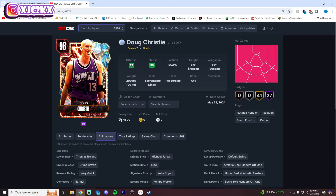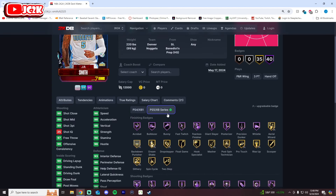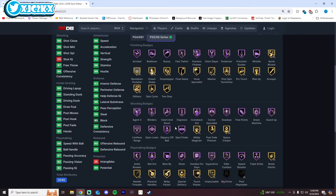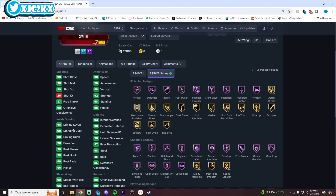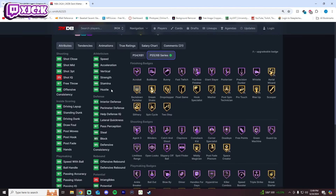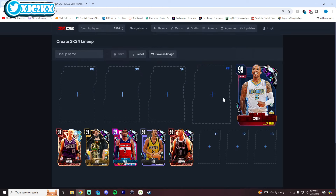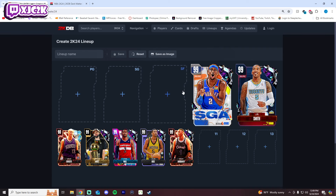Number 5 is JR Smith. Similar size to Doug Christie at 6'6" with a 6'10" wingspan. Badge-wise JR is more complete overall, especially in finishing and shooting — 98 driving dunk, 99 three-ball, 98 speed with ball, amazing defense. The thing about JR is I don't love the release, though it's not bad and the trey fade is really good with perfect sigs. His release could be a tiny bit better, which is why the next two guys are ranked higher.